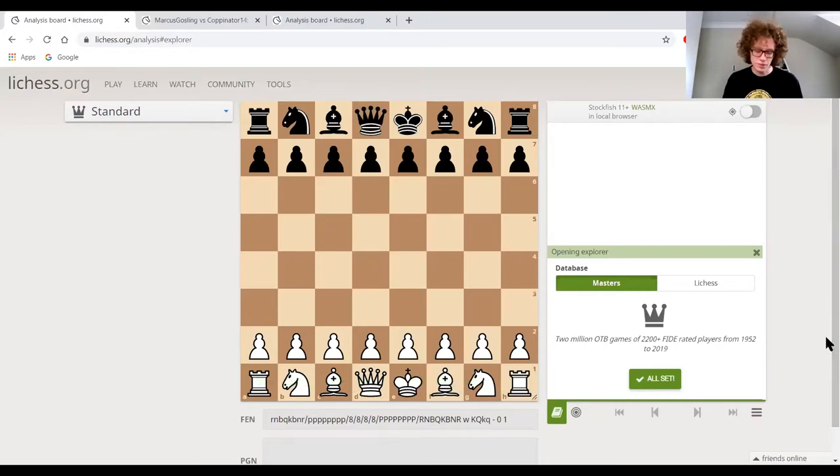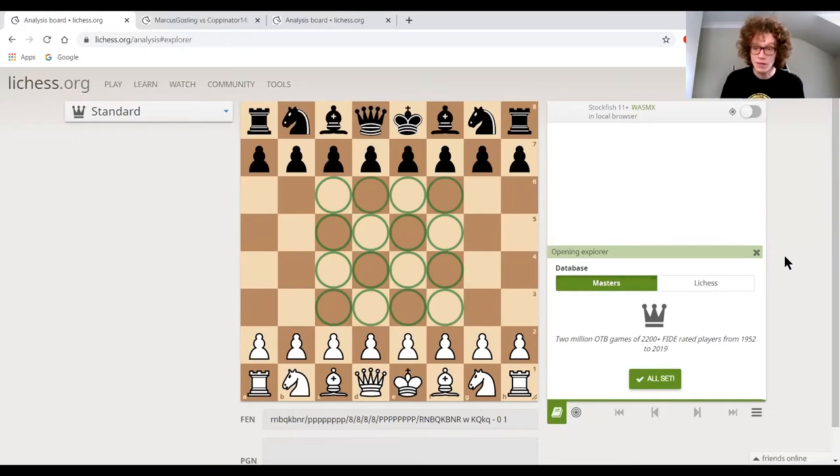We want, first of all, to control the centre. That's something I know you're very aware of already, but it's surprising — even in quite high-level games — how many people forget to actually do this properly. Imagine the centre of the board is like a magnet. The stronger the magnet, the more powerful your pieces are. It becomes gradually weaker as we go further out, but really it's those four central squares that we want to aim at.